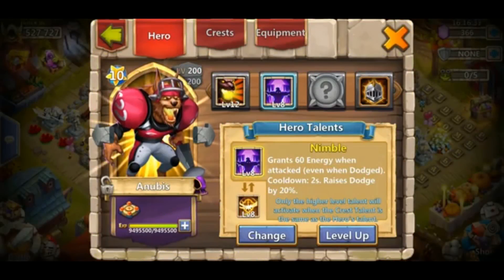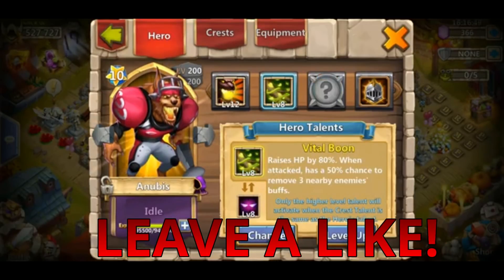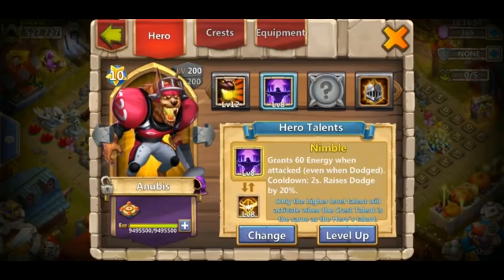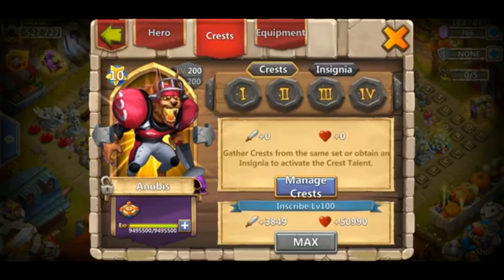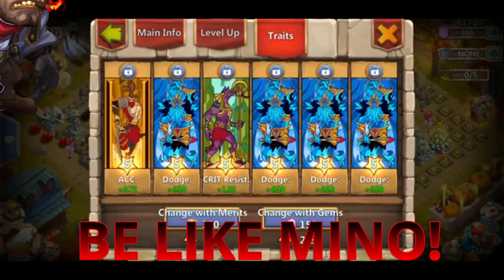Hey guys, it's Snake Eyes. In this video I'm going over the best talent for a 12 scale Anubis. So this guy literally has everything. This is my boy Flucer Rust. He has a level 8 Nimble on top, a level of Survival, a Sacred Light, and a Flame Guard. He also has a Vital Boom but I don't think that would be the best for him - it doesn't offer increased damage reduction. He's got a 5 energy stat and a bunch of Dodger as well.